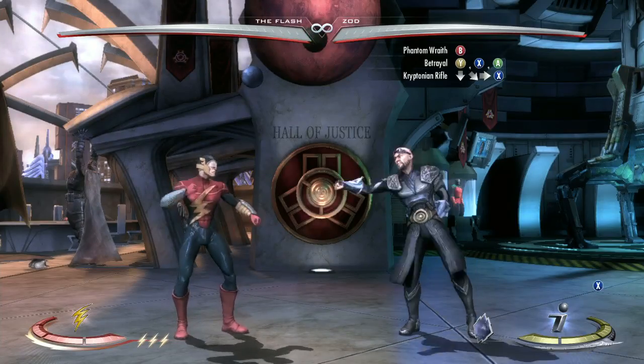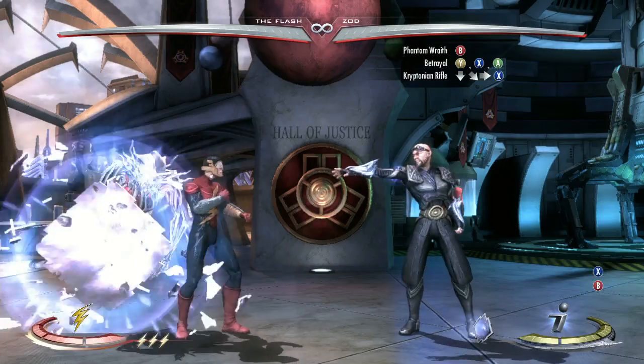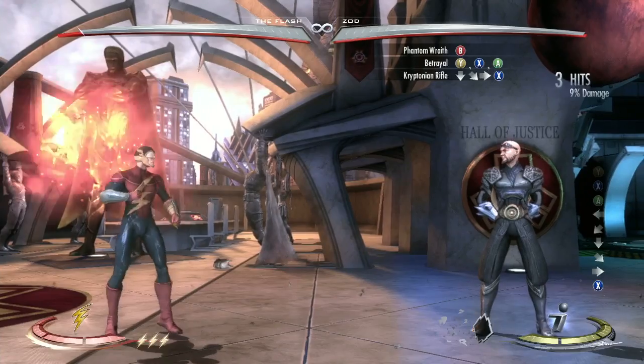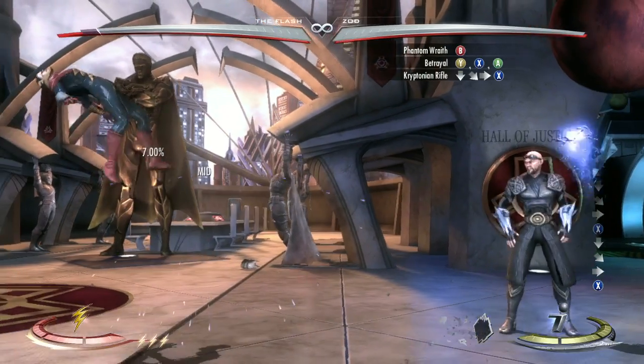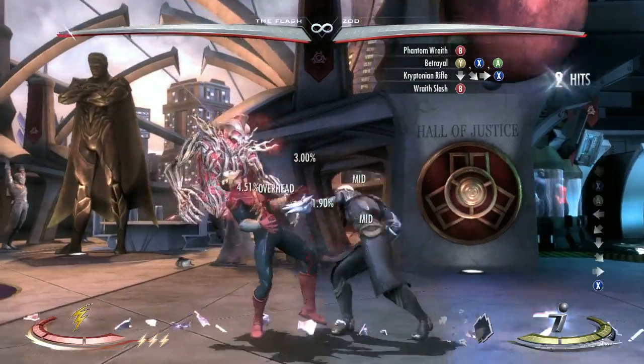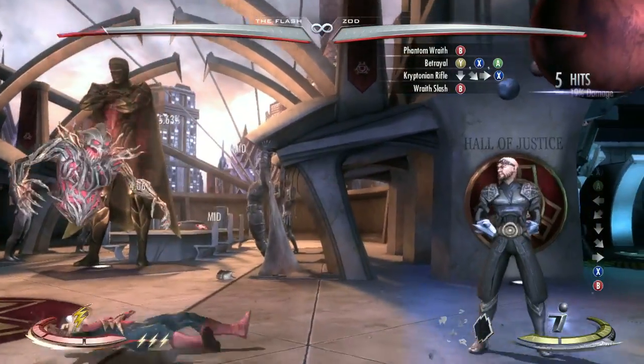Add kryptonium rifle to the end of betrayal. Maybe practice like this with just shooting it to get used to the input. Okay guys, straight away as soon as you've inputted kryptonium rifle, press wraith slash.